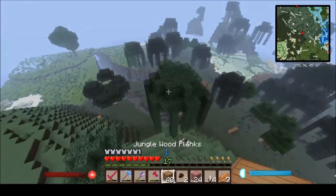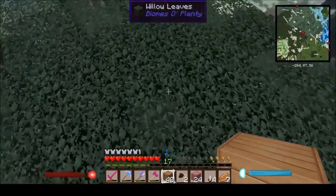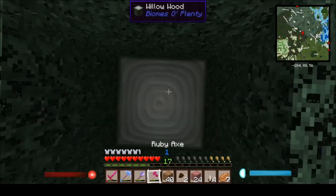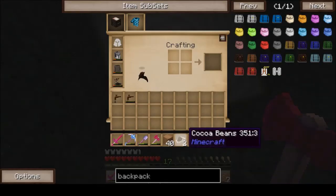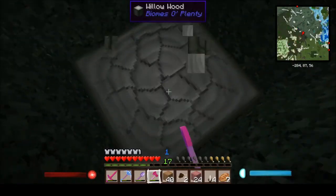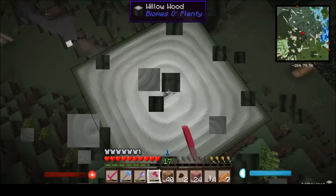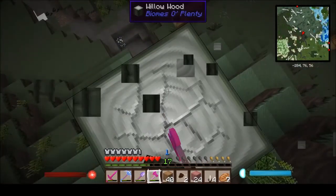We've got one of these right outside our home. There's cocoa pods — okay, that'll come in handy for any dyeing. Maybe there's a fair amount of this around.